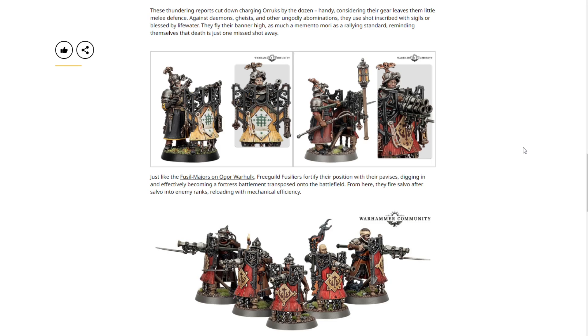Just like the fusilier majors of the Ogre Warhulk, Free Guild Fusiliers fortify their positions with their pavises, digging in and effectively becoming a fortress battlement transposed onto the battlefield. From here they fire salvo after salvo into enemy ranks, reloading with mechanical efficiency.